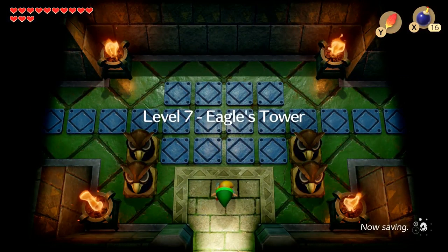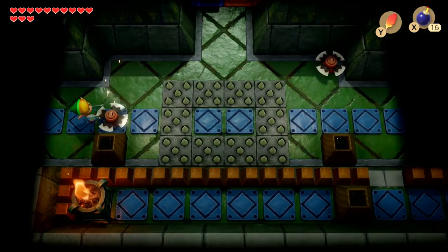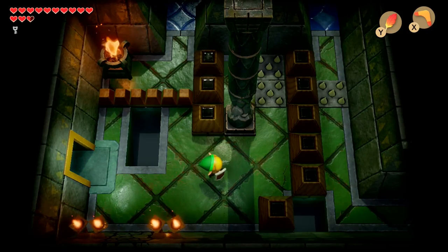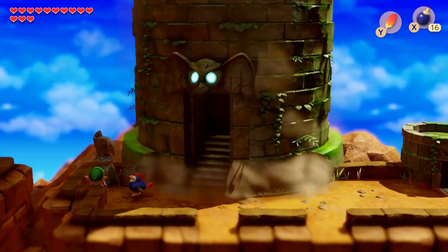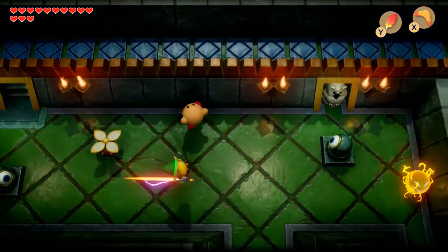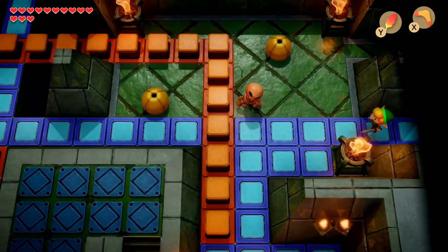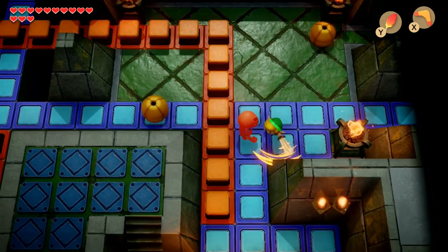I am talking about the Eagle's Tower, which right off the bat is noticeably different from any other dungeon in this game, as it's not just another flat, underground maze like the rest of them, but rather a believable, multi-level structure that protrudes out of the ground. And this dungeon makes really good use of this format, as you are often required to think of the tower as a fully 3D space, instead of a series of rooms chained together in a 2D layout.